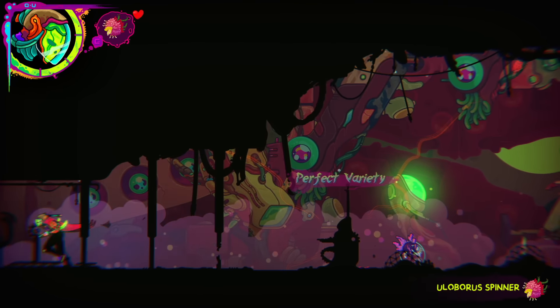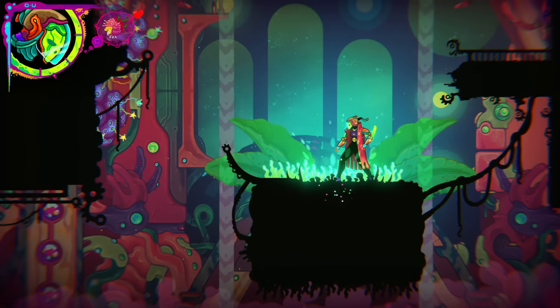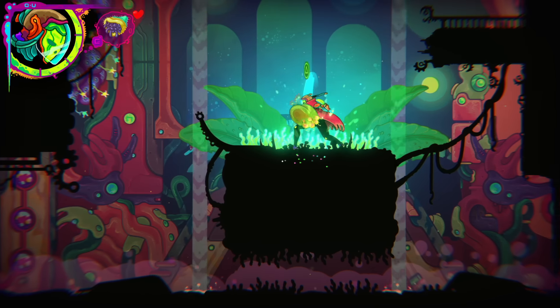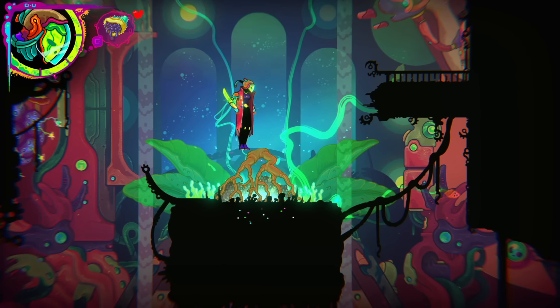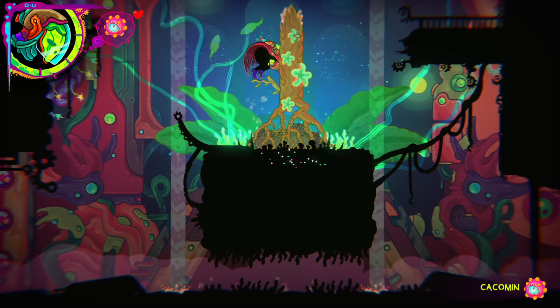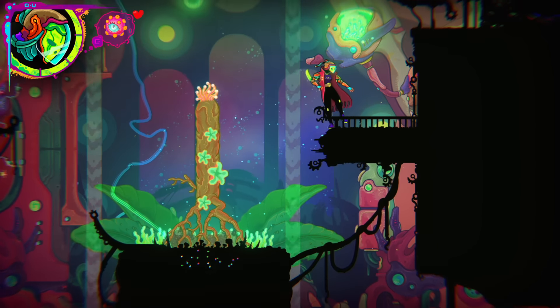Just slapping in an aerial attack for style is definitely enough to get the game excited. We can throw food in there too, or what? Where are we off to?